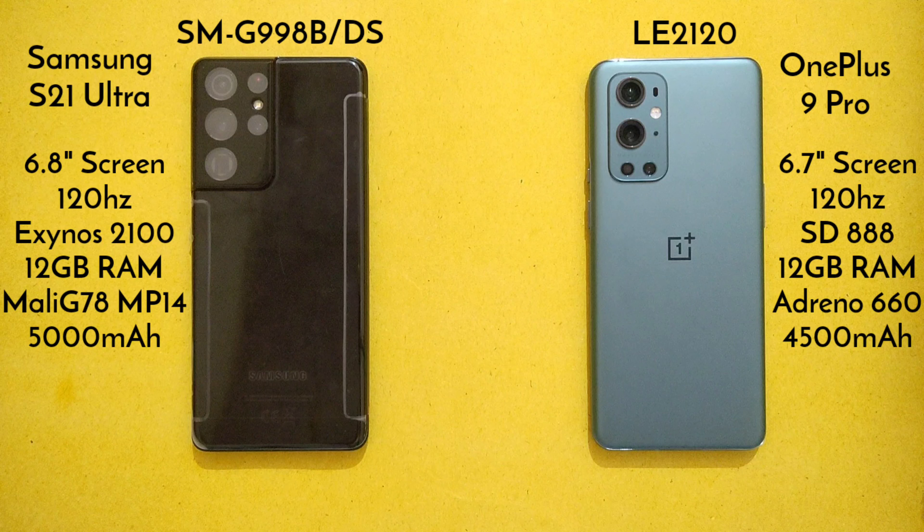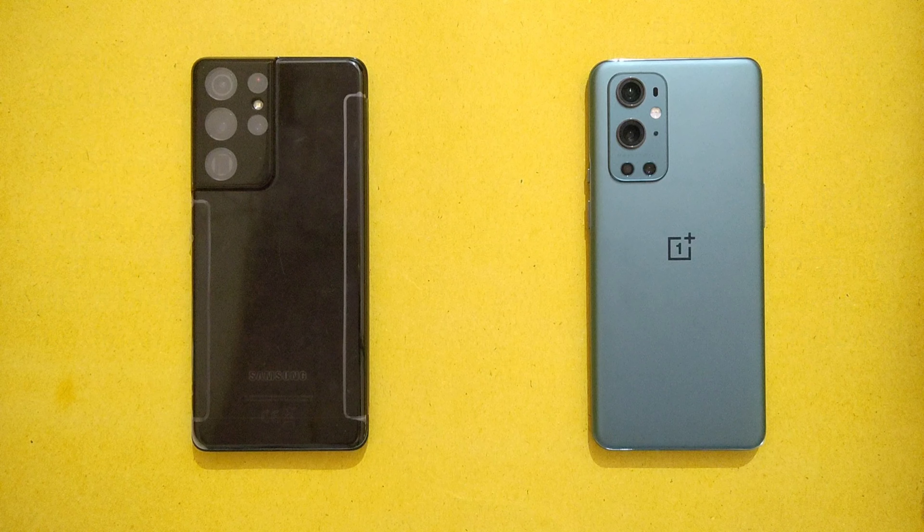These two phones have different variants with different specs. That's why it is important to know about the variants and models. On the left side we have the SM-G998BDS model variant of Samsung S21 Ultra, and on the right side we have OnePlus 9 Pro LE2120 model variant.